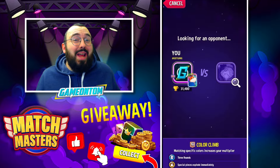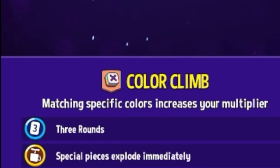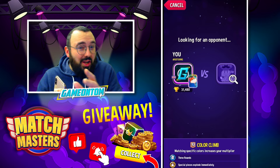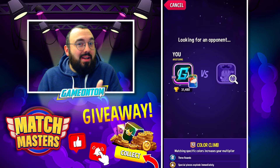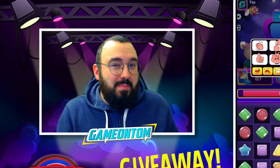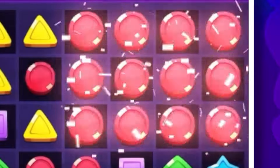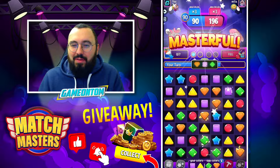Another great mode is Color Climb, where matching specific colours increases your multiplier. We're hoping the colour options we get to crack the kitty code will match the colours we need. Our colours to target are yellows and purples — similar to the last mode with a colour legend. We have a full booster with Mixi-Meow activated. The law of averages says you're likely to get those options.